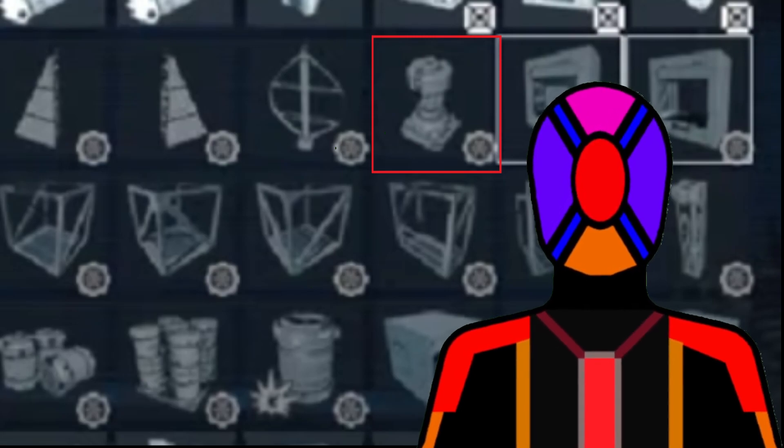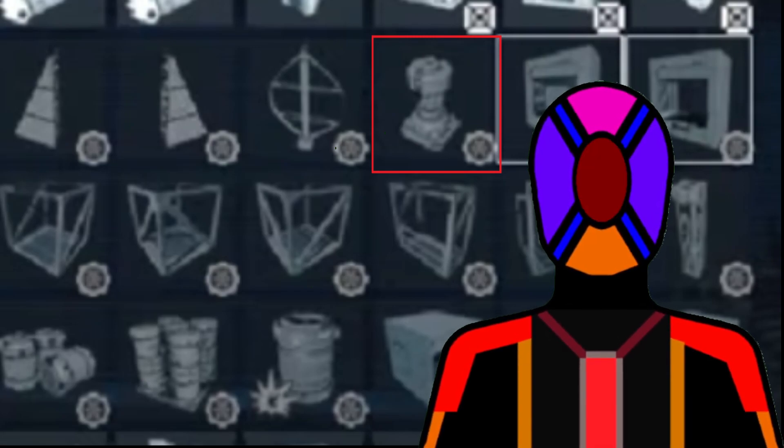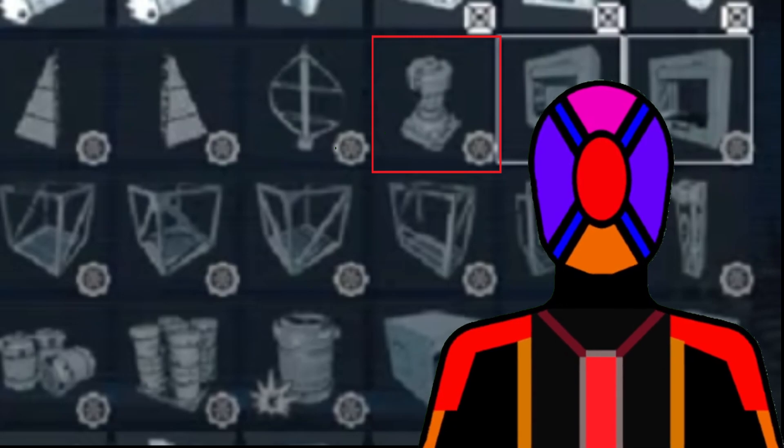Then we have this weird-looking pillar block. I've seen this in the storage section of the screenshots from Jack's footage, and honestly no clue. Something to do with storage, maybe a new type of connector or conveyor. Or maybe this could be a large grid to small grid conveyor port — that would be very handy for docking fighters. The way it kind of looks on the bottom, it looks like a bigger section going into a smaller connector-looking thing. I think that's possibly what this could be, but obviously just a theory.